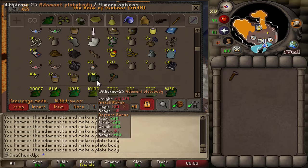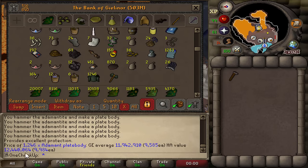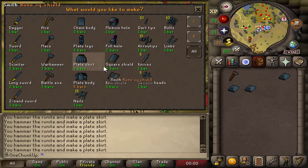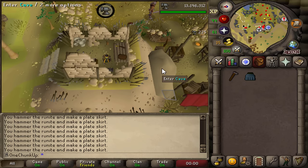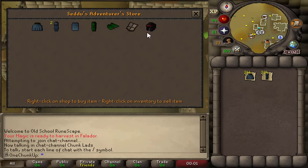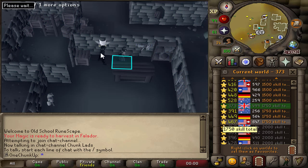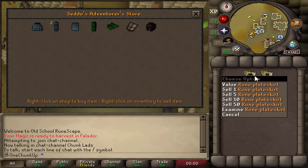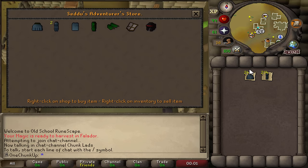1,200 plate bodies made — worth about 12 million to alch. When I get some nature runes I can alch those. Made 50 plate skirts and 50 plate legs, so I can sell them at the Nardah adventure store — they buy for over 50k, which is more than the alch value. Unfortunately, Soup just made a video about this a couple of weeks ago, so there's fierce competition. I'll just do my trick of going in the mornings and see if I get lucky.